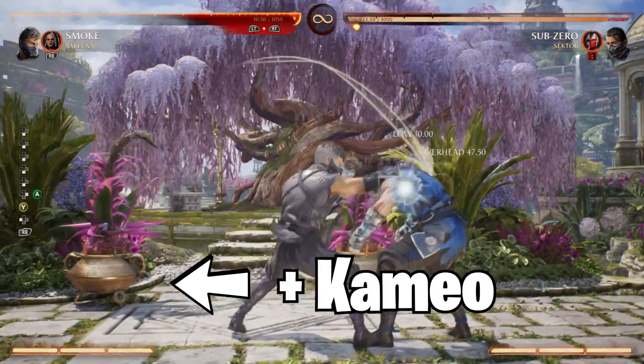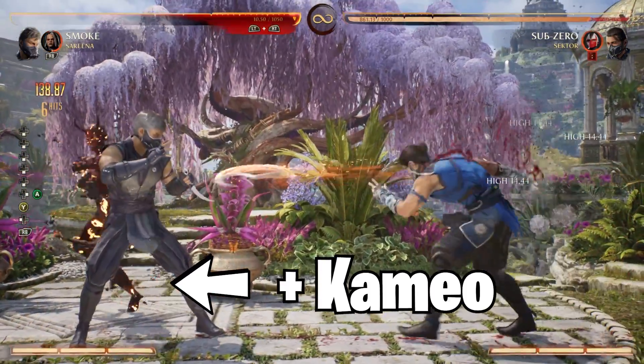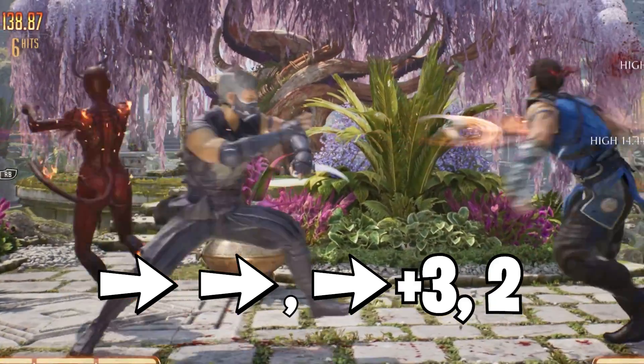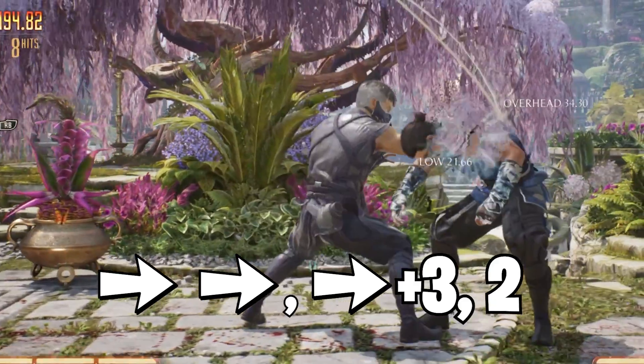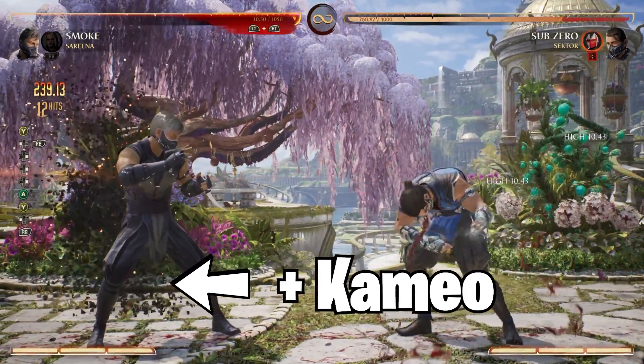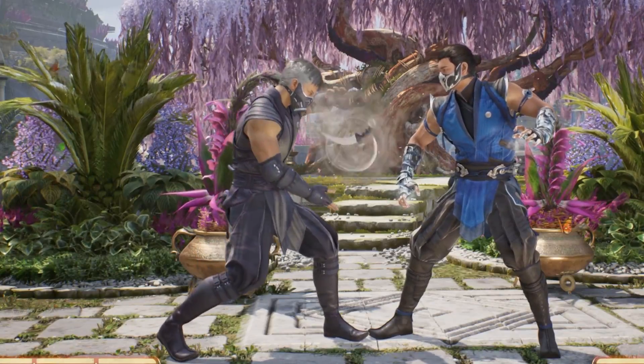You're going to immediately cancel into your back Cameo Assist with Serena. This assist provides a lot of hitstun and even brings your opponent back towards you. From there, you're going to dash forward and press forward 3, 2 again. Immediately after your forward 3, 2, you're going to call your back Cameo Assist. At this point in the combo, everything is the same as the first version.